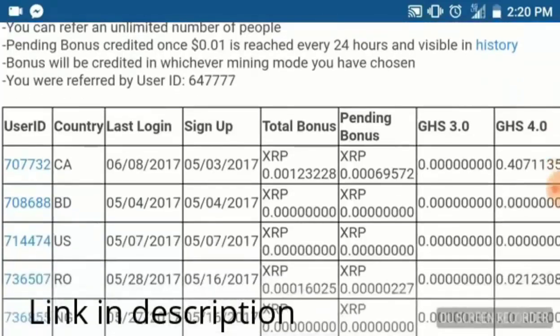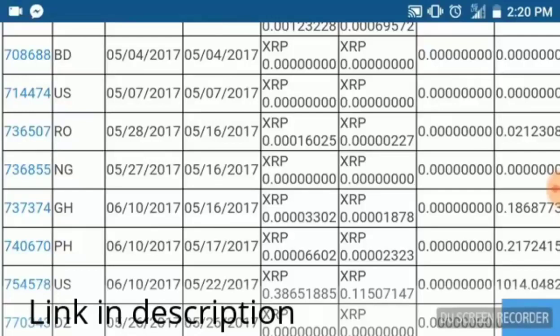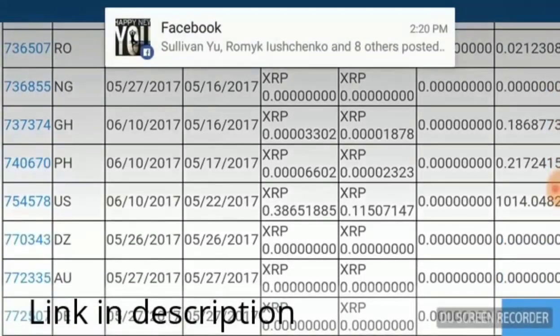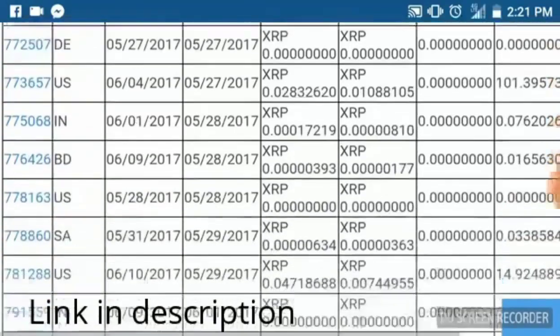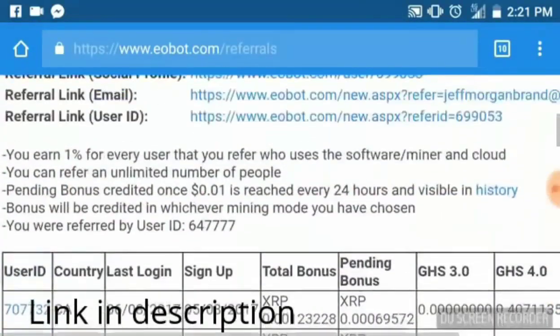I have a couple of inactive people with zero pending bonus because they have zero GHS — they joined and left the program alone, which I don't understand since it's free to get started. But one guy here has over 1000 GHS — a huge start and a great way to get mining — and I have a nice sized XRP bonus coming in from him. This doesn't affect his mining whatsoever; it's just a small bonus Eobot gives you for introducing people to the platform. One percent on the lifetime of their mining — the more they mine, the more you receive.